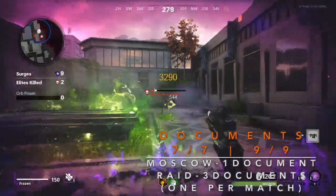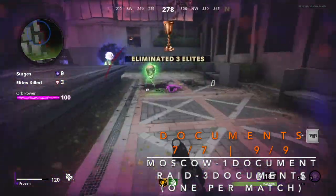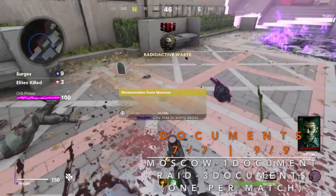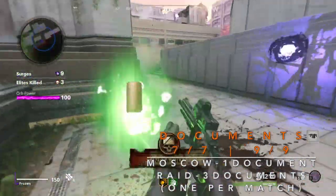Every match you play will drop one Intel and you can only get one per game, so once you get that one Intel I'd recommend just restarting the match and repeating it over and over again. And that should be it for the Omega Intel for Season One — I hope you guys enjoyed, have a great day, peace.